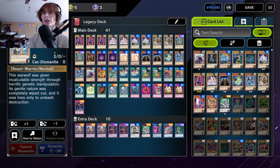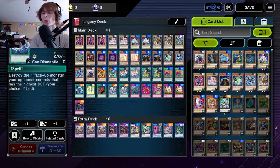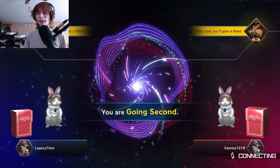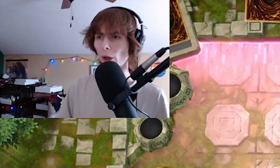Here's our new deck list. Mainly what I did: I added in Gene-Warped Warwolf — it's a 2000 attack monster — and I also threw in Sorcerer's Spell Wall. I'm one card over but I figured it was fine. I took out the two flutes and put in Smashing Ground because I feel like Smashing Ground will come up more. Let's give this a try. I'm choosing to go second so I get my extra card draw — that's vital for me since my deck is not good.